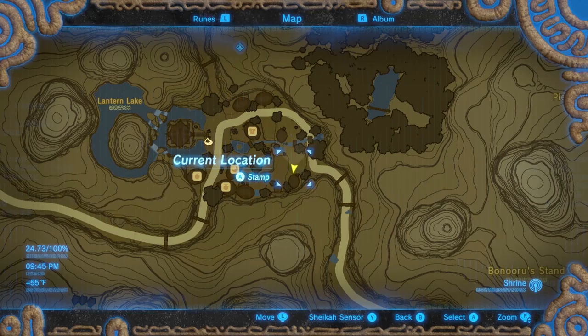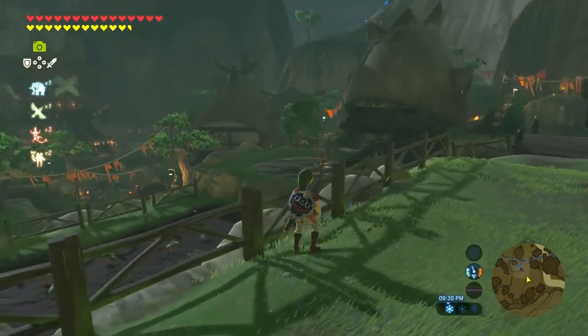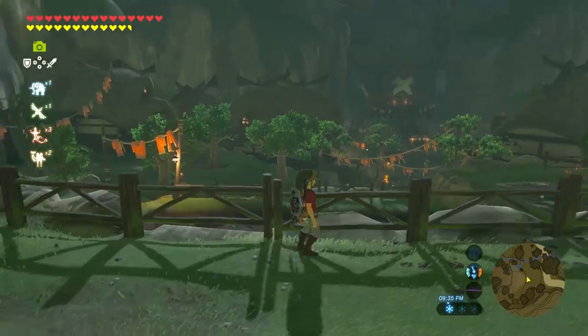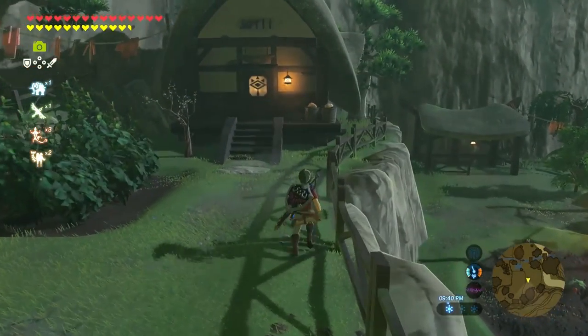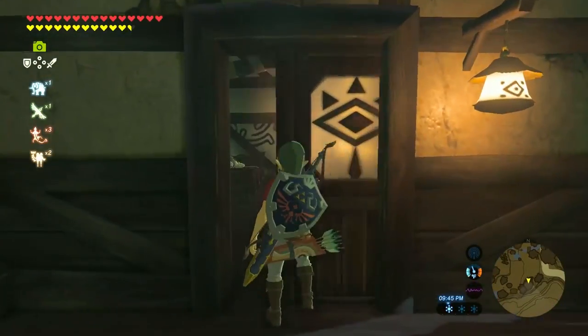The final side quest is By Firefly's Light and can only be done at night and after completing Flow in the Coop. Head to the armor shop owner's home where you'll find an NPC who loves Fireflies. Release five Fireflies all at once and you'll complete the quest. If you don't have Fireflies, you can find some near the home and the nearby forest.